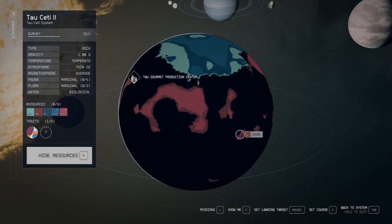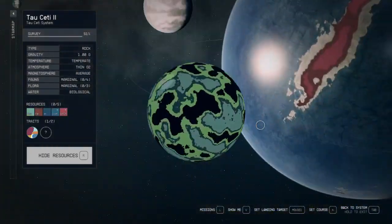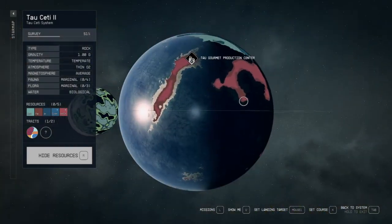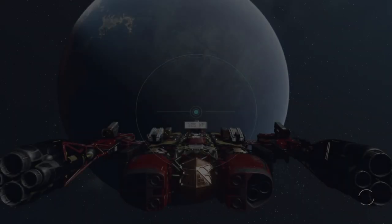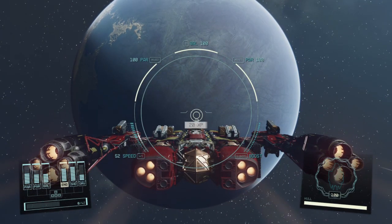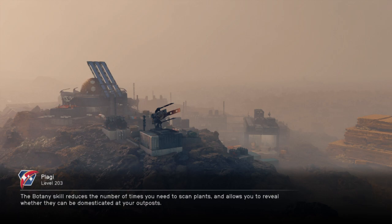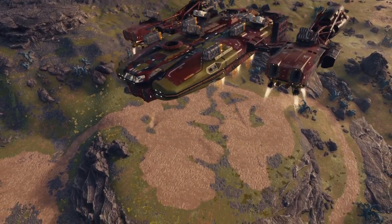Where's Tau Ceti 2? There it is, let's scan that. A gourmet production center - let's also scan this rock while we're at it, not going to land there but a gourmet production center could be interesting. It does say Tau in the name. It might be something cool, or it might just be a facility where they make food.